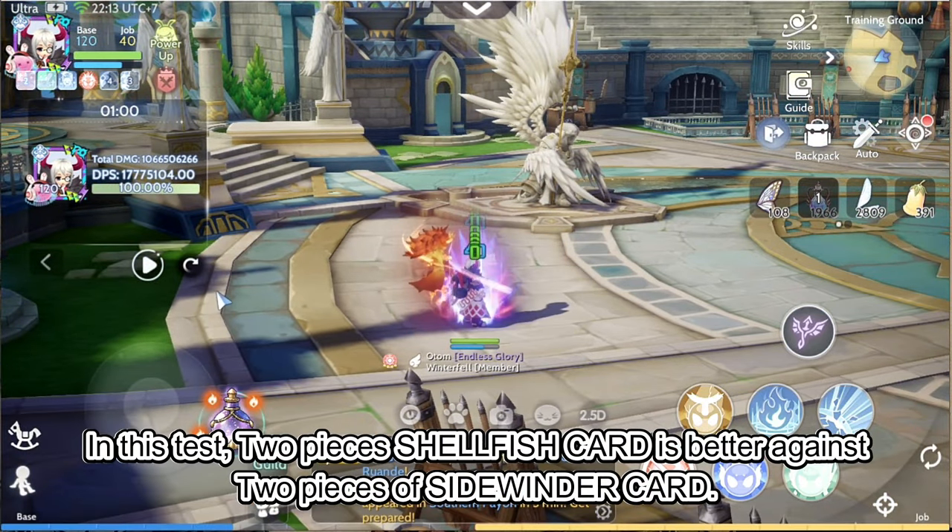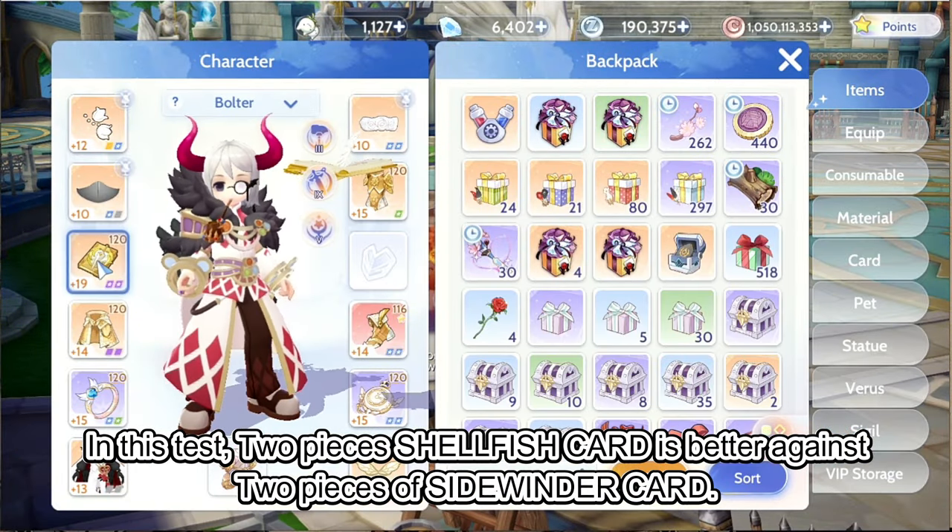In this test, two pieces Shellfish card is better against two pieces of Sidewinder card.